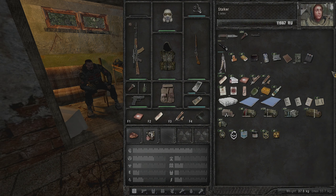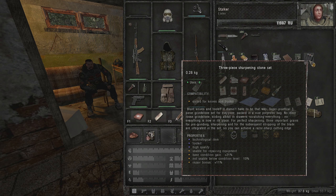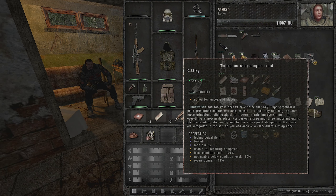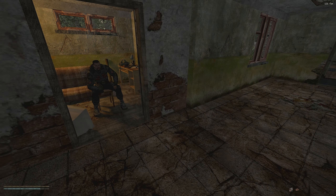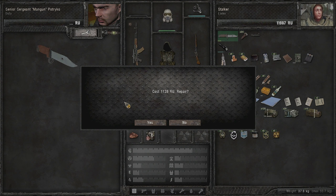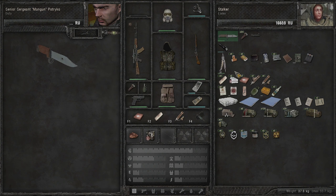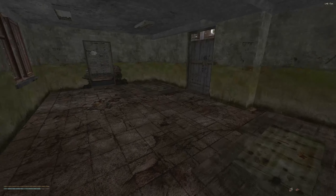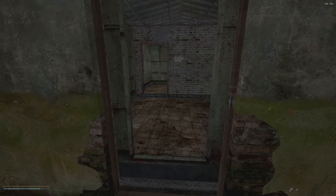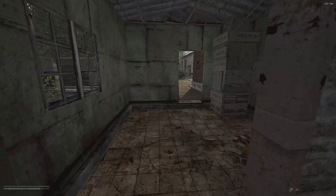Let's repair our knife. We can repair it with the technician or with the three-piece sharpening stone set. I prefer not to use the sharpening stone on the knife because the knife is usually cheap to repair at the technician - just 1,000 rubles. I'd rather save the multi-tool for disassembling weapons.